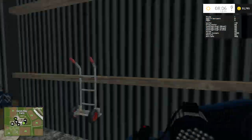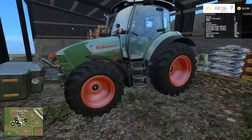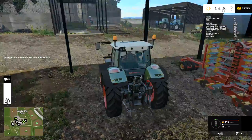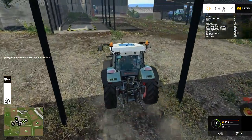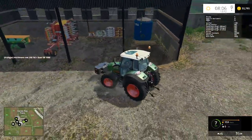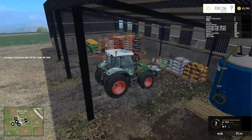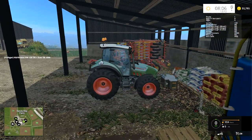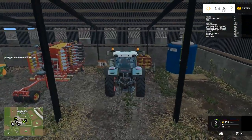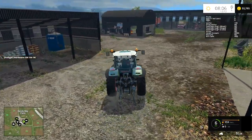We're going to use the Hurlimann because I haven't used that one at all. Let's start this one up. I need to drop this weight off somewhere because we're just going to use the front-mounted mower and then we'll have the rear-mounted one. I'll drop this weight right here, lower that down. That tractor jumped up quite a lot when I unhitched — the weight was quite heavy, a little bit too heavy for this particular tractor.